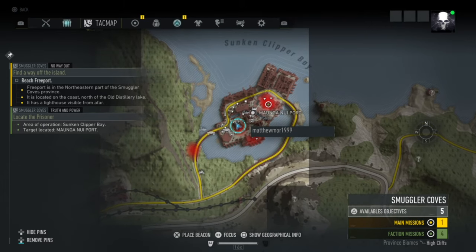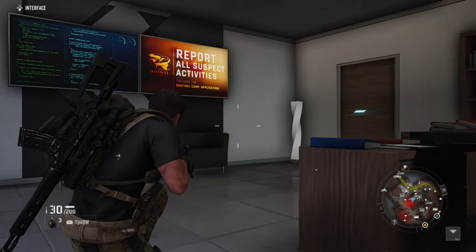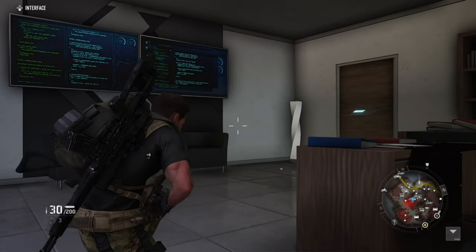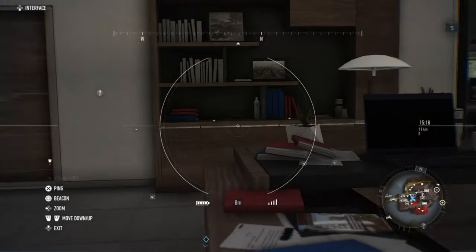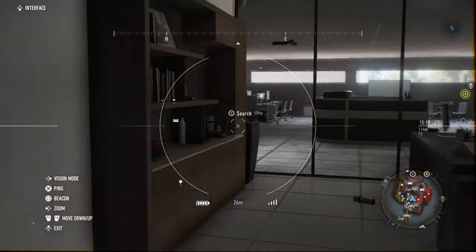You're going to come into this first building right here — not the helipad, not this building or the other building, just this one up here — and head straight up here. The first thing I did was get the recon drone out and map up everything in the area, as you can see on the map below.